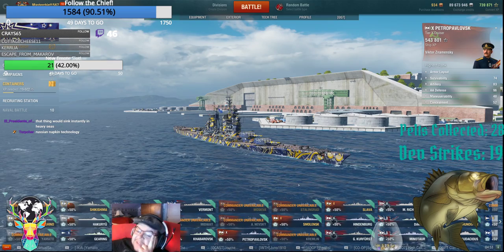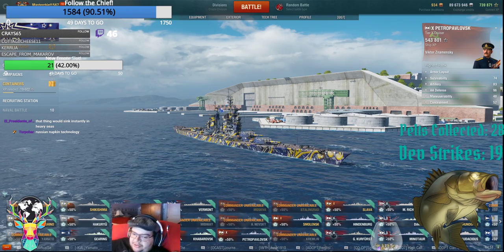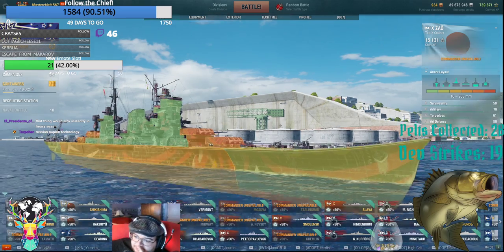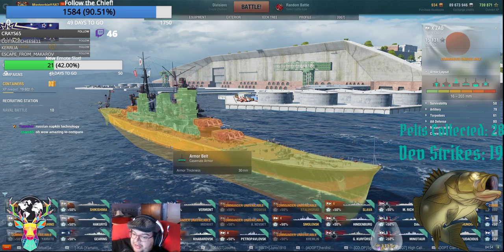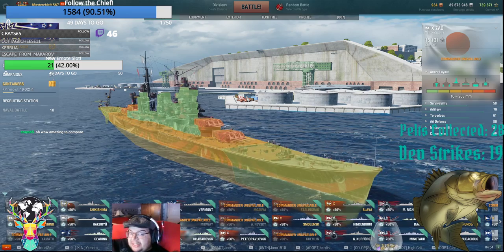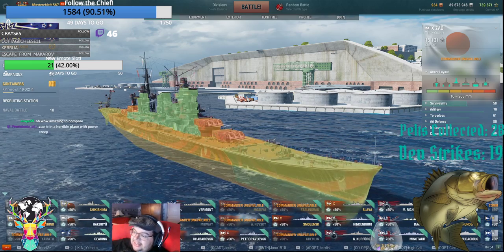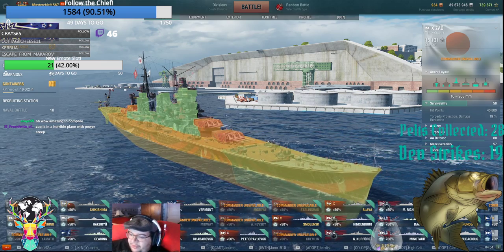So that's the big thing when it comes to cruisers — you just can't get shot at. Let's look at the Zao too. You have a 30mm upper belt and 30mm deck — which used to be really nice. Now this thing literally gets clapped out of existence if you touch it, and it doesn't have the health to survive because it only has 41,000 health.